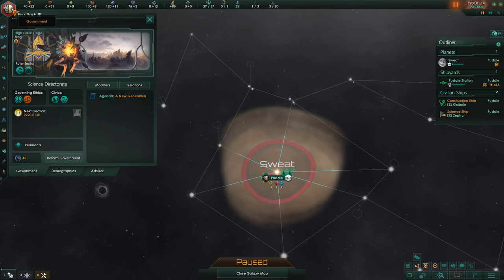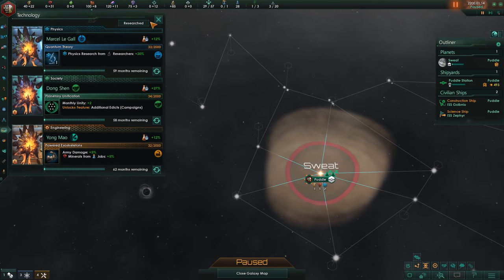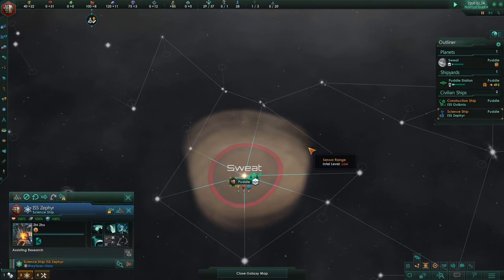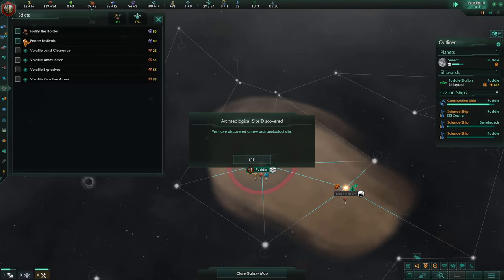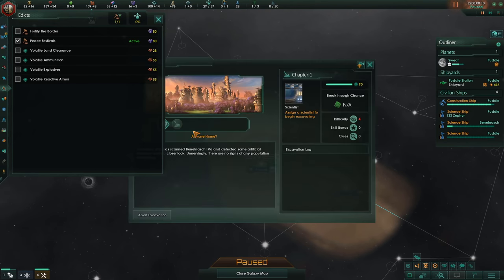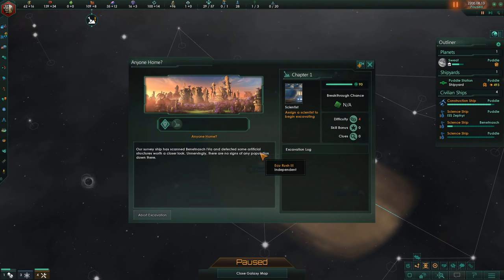Our leader is very good, much better than those I normally start with, so hopefully that'll make up for relatively mediocre scientists and leaders across the board. We sit here, preferably on normal or fast speed, and just move along. Nice, we got our first archaeological dig site — and it's 'Anyone Home.' Now, speaking of dig sites, there is one dig site that could potentially just turn this challenge around.